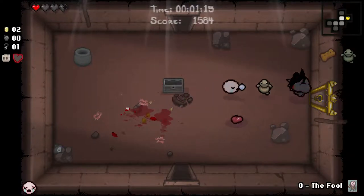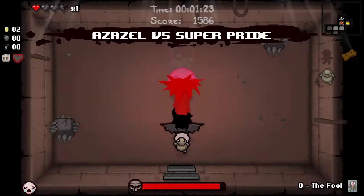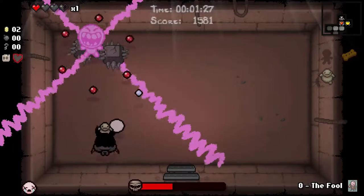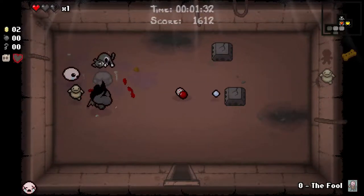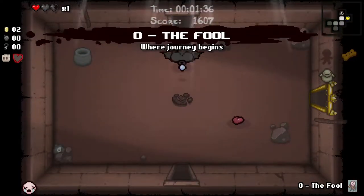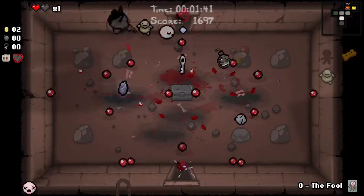I've got a key, we can go in here. We'll try and kill ourselves on a deal with the devil if we can, and we're in exactly the right position to do that, which is nice. People, go away. We'll come back for that one with Dark Judas - I think it'll at least give us one HP because Dark Judas spawns with just two HP.